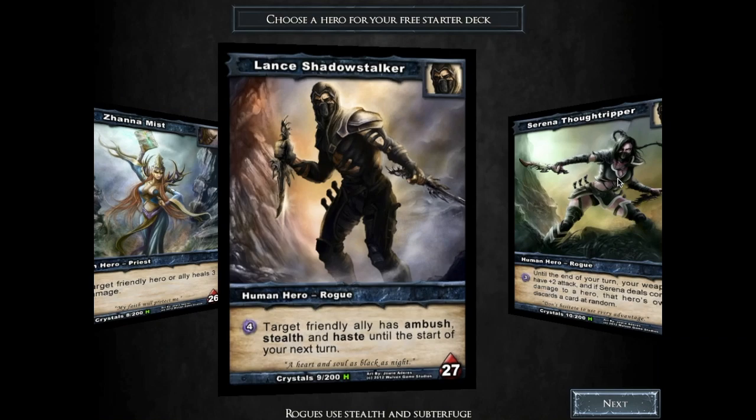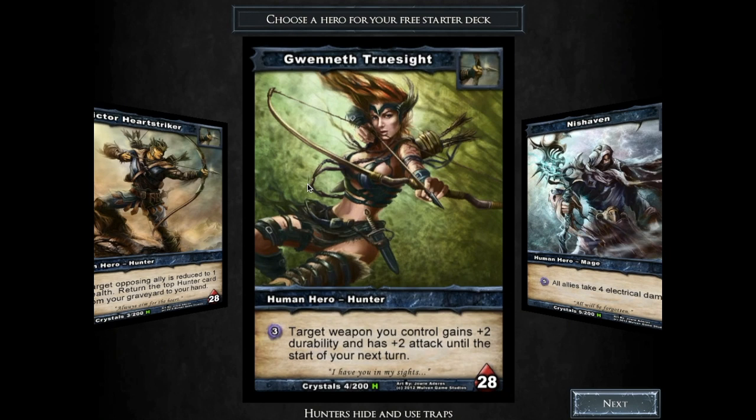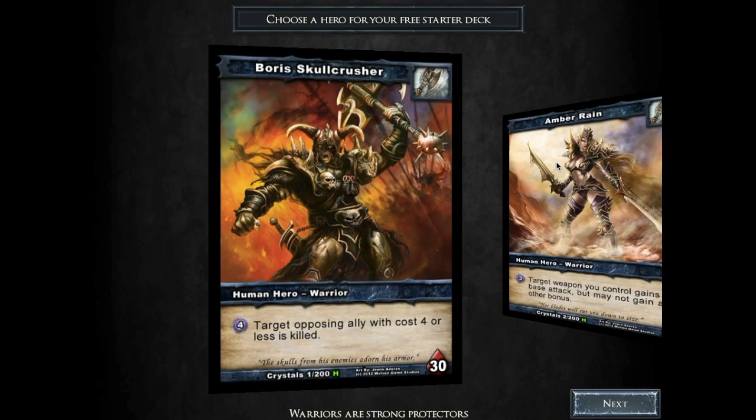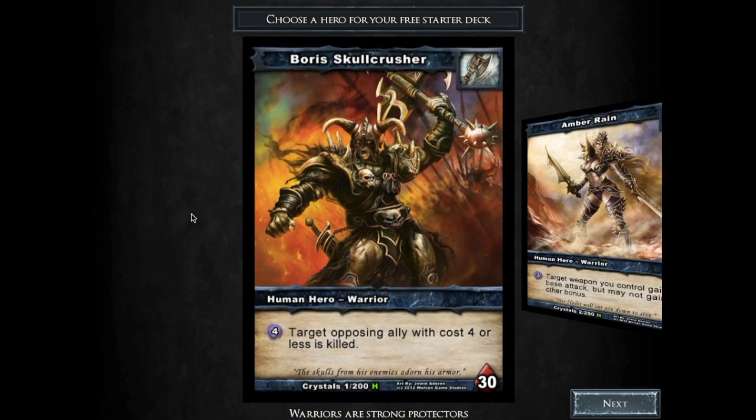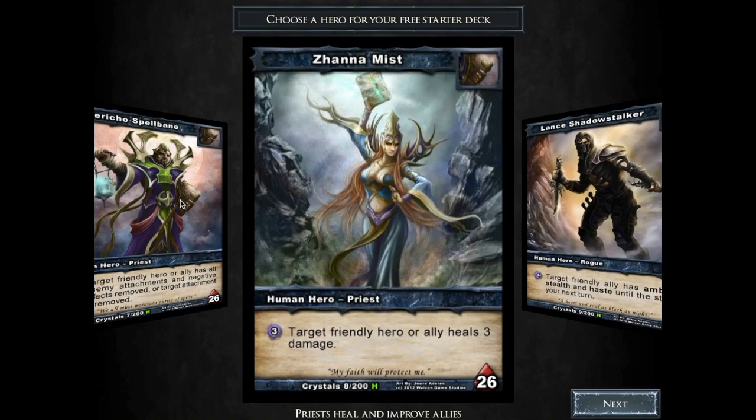I would probably recommend starting out with either Gwen or Boris, because those will give you a lot of hunter cards and warrior cards. Boris is already pretty strong out of the gate and so is Gwen, and that way you can buy another hunter hero and then just use that hunter hero. If you buy one of the rogue heroes or the priest heroes, then it will be less easy for you to start building your collection.